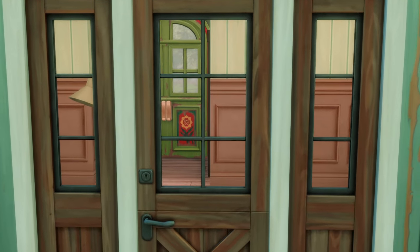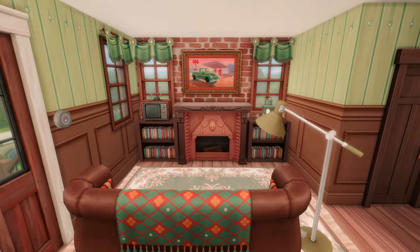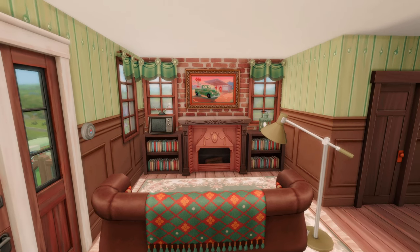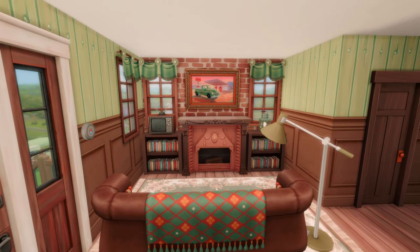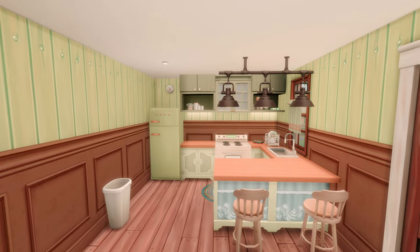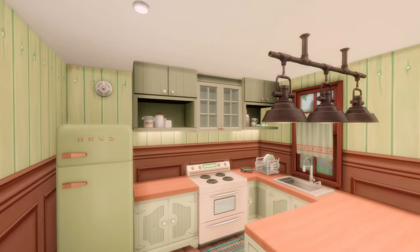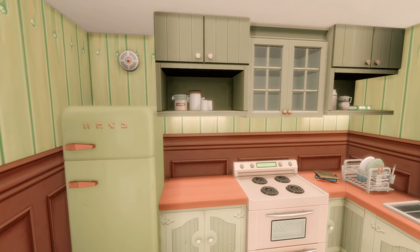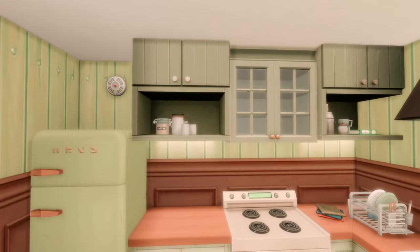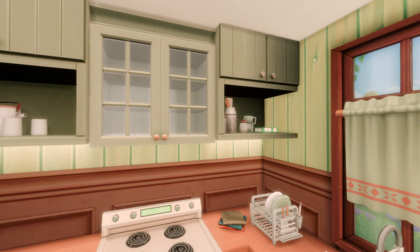Once you go through the front door, to your left is the living room. I used his favorite color green throughout the build and made sure to fill this space with a vintage flare. I did mix in some custom content for the rug and lamp, but everything else is in game. Moving on to the kitchen across the living room — I went with the farmhouse style, making sure he was surrounded by his favorite colors. I added some odds and ends to clutter the cabinets, which are custom content. I still want to give him a teapot so he can enjoy it with his breakfast in the morning.